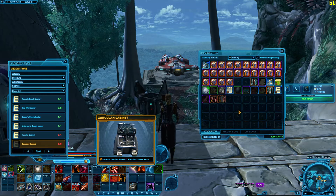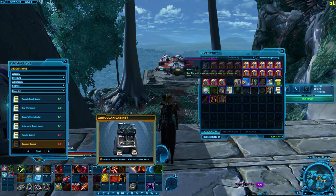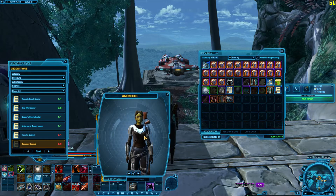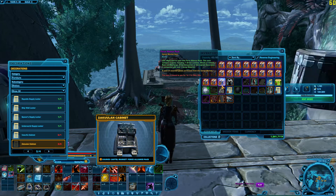Might be able to sell that for a couple hundred thousand credits. Outlander Scavenger - oh wait, we have Patroller. This is the upper body armor anyway. It's kind of cool. Probably look better with some dyes on it, but not bad.